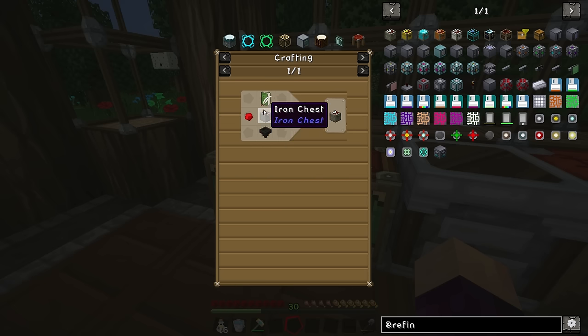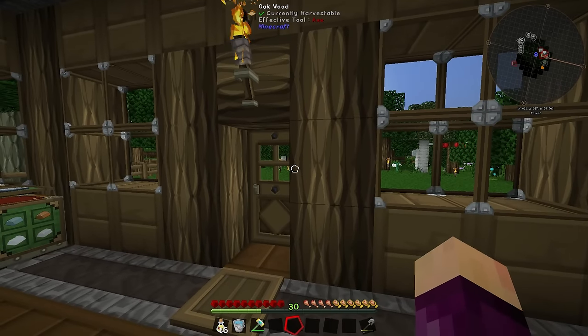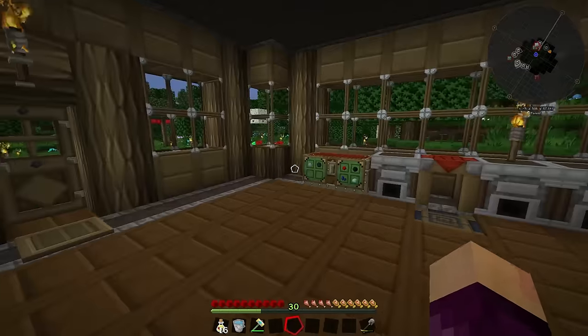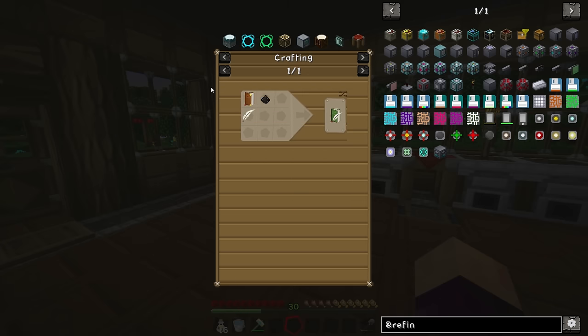To make these we need an iron chest, two redstone, one hopper, and then one book and quill. For the book and quill we're going to need some black dye, a book, and a feather. As of right now we don't have any feathers or any ink sacks, so we're going to have to go and get some. I've seen some chickens nearby, and as you can see on the mini-map there are quite a lot of cows around, so getting enough leather for the books should be fairly easy. I want to make around four of these — we've got four chests right now and I want to replace them all with four iron sorting chests, and then probably one normal sorting chest.